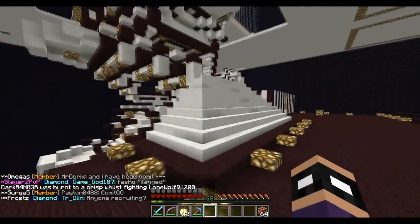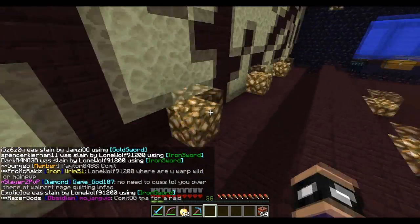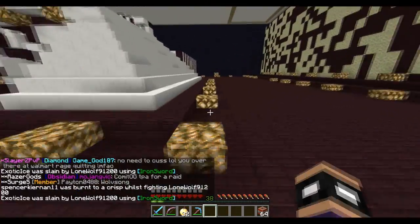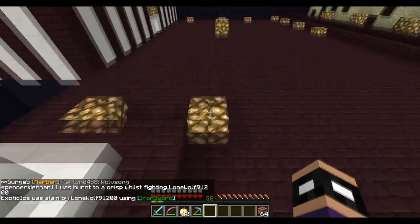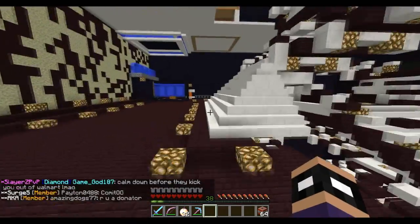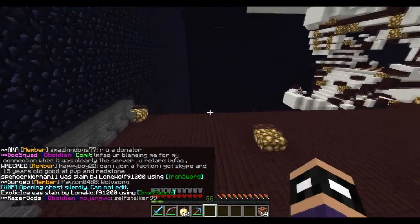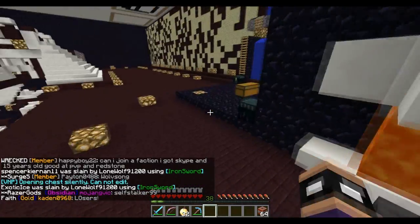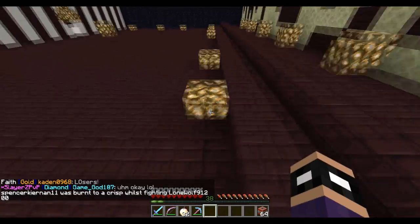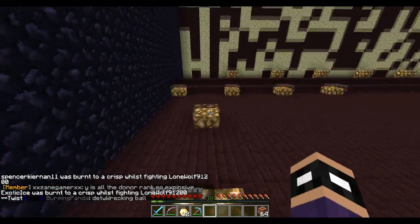Alright guys, we are back in my factions base and I'll be explaining two separate situations in which you can be successful on a factions world. The first situation is for very small factions — either one or two people — and things you can do to help prevent yourself from getting raided. For smaller factions with only one to five players, you can't really claim too much land without being easy to raid.